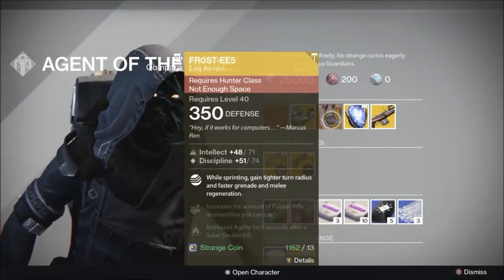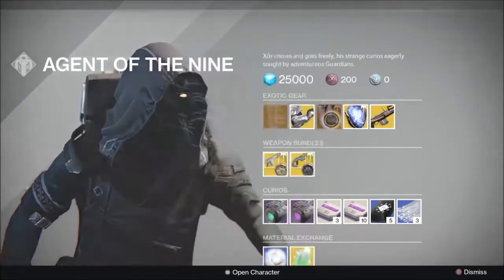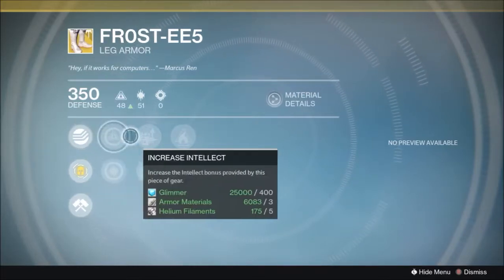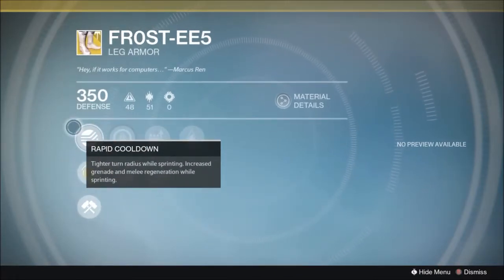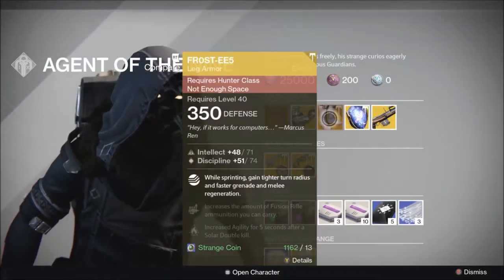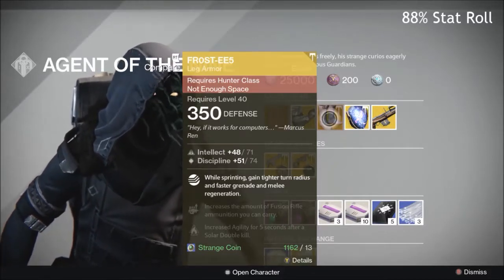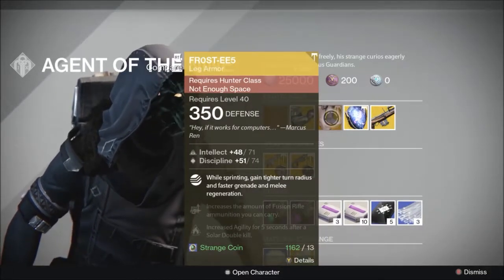Moving over to the hunter exotic, we have the FR0ST-EE5s — hunter boots that give you faster melee and grenade regeneration while sprinting, and a tighter turning radius while sprinting as well. Very good for melee and grenade kills if you're trying to do stuff with brawler. They look like a high 80s roll — 79-79 is the maximum, so being low 70s they're probably a high 80 roll. Pick them up if you need them; if you don't, don't.